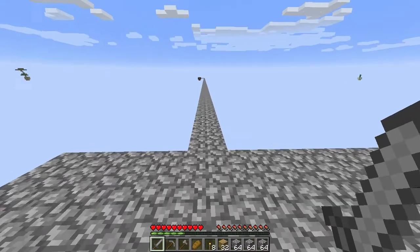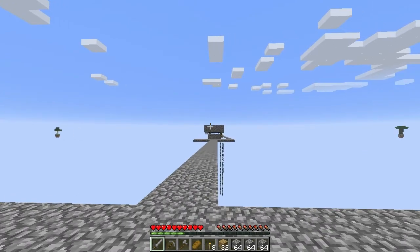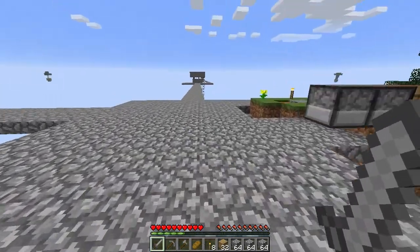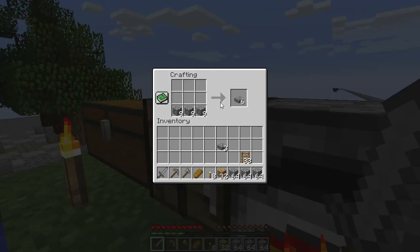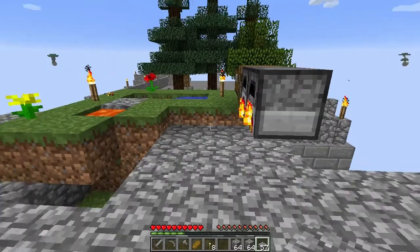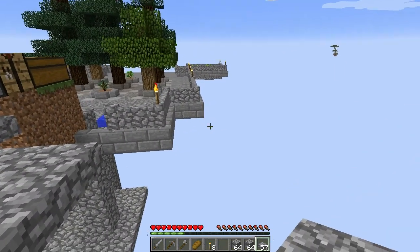We could also just build it here so that it's closer to the tree farm and everything. I'm probably gonna take that down anyway. Let's just build it out here. I don't have any slabs so let's make some of those. I really don't want to fall and die with all this stuff on me. Let's go out and probably make a spot here in the middle where we'll keep the grass.